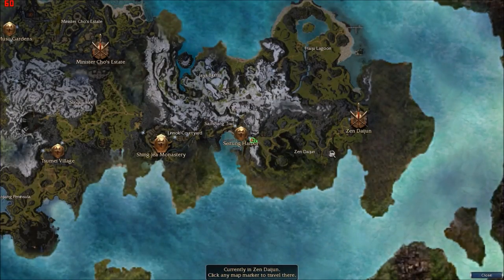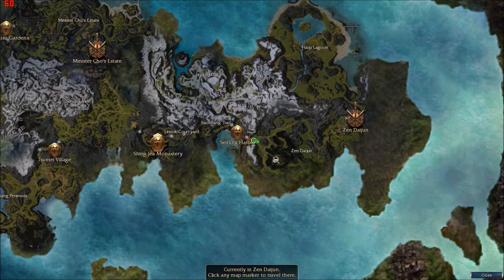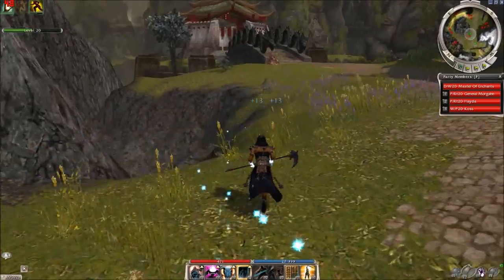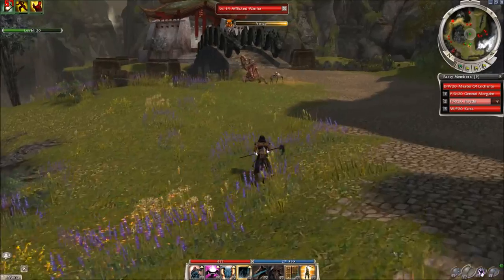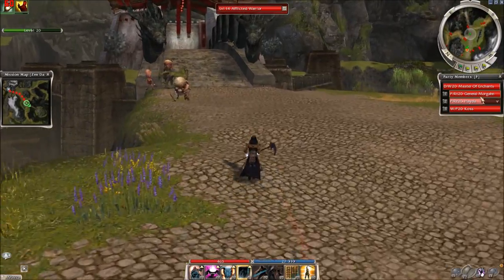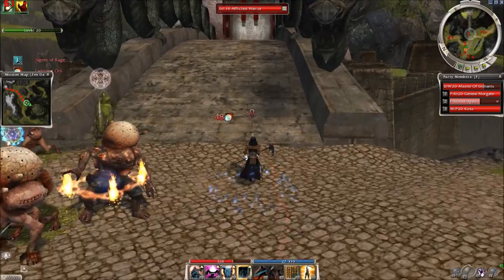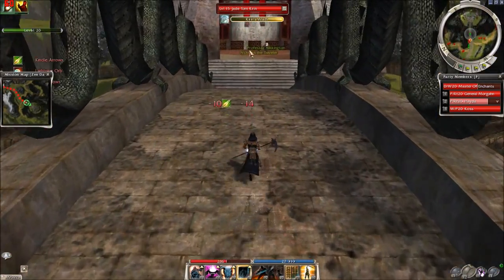Nicolas the Traveler himself is here in Zendayon. If you start from Scythunk Harbor, you can reach him quite easily. You can add paragon heroes or warrior heroes if you want, but these enemies are low level.